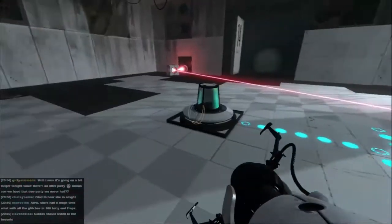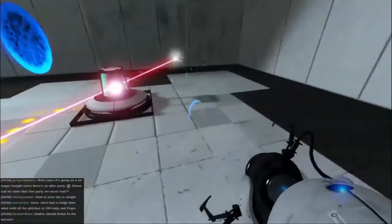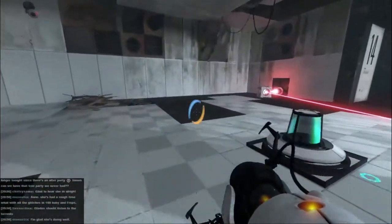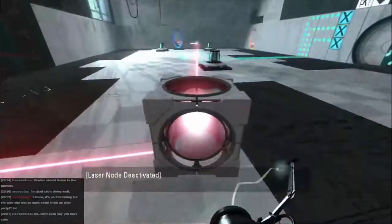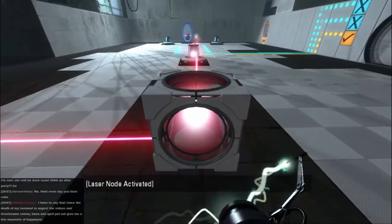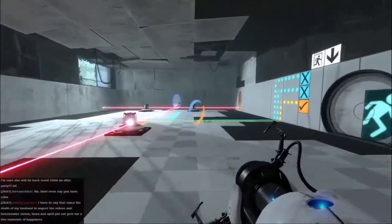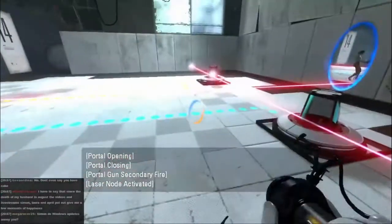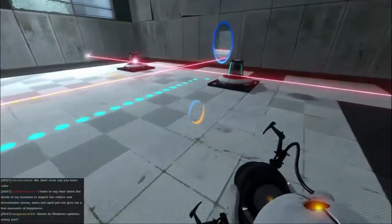We need to make the beam of light go through all three of these, which I think we can do like this. And we take this and we take this, like that. Almost - looks like we got that portal in the slightly wrong place. There we go. That was an easy one.